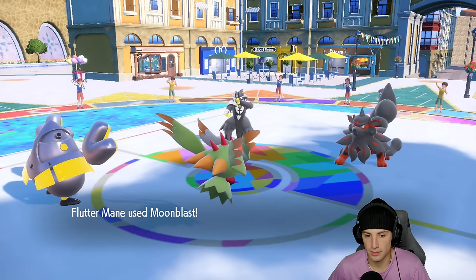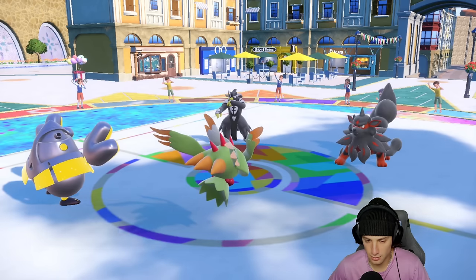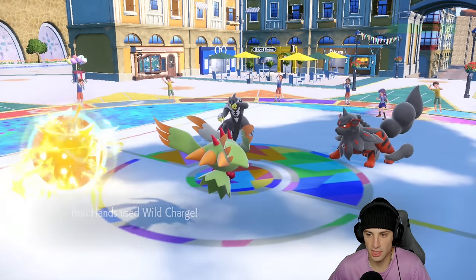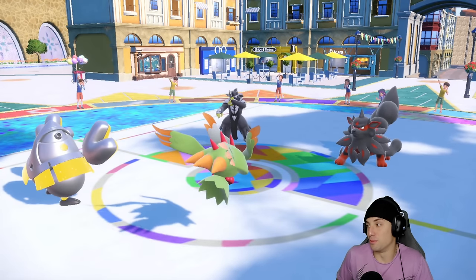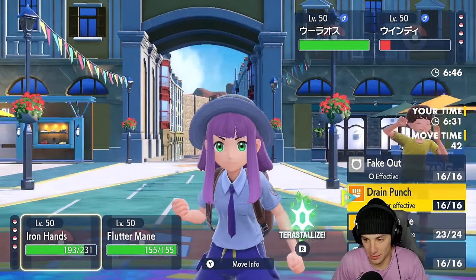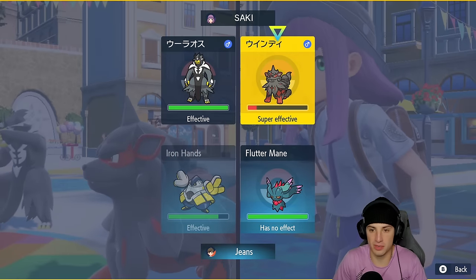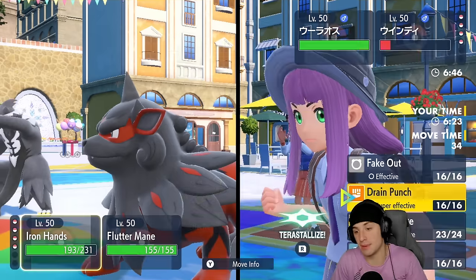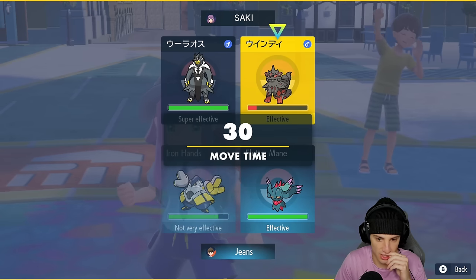Moonblast comes out here and gets blocked, then Wild Charge comes across and hits — we get a crit! That's beautiful, that's lovely. From here I'm just going to Drain Punch. I could hard swap back maybe into Tornadus, but I might just Wild Charge just in case.